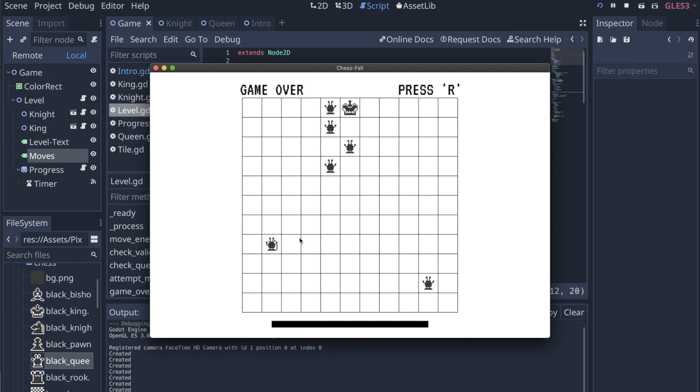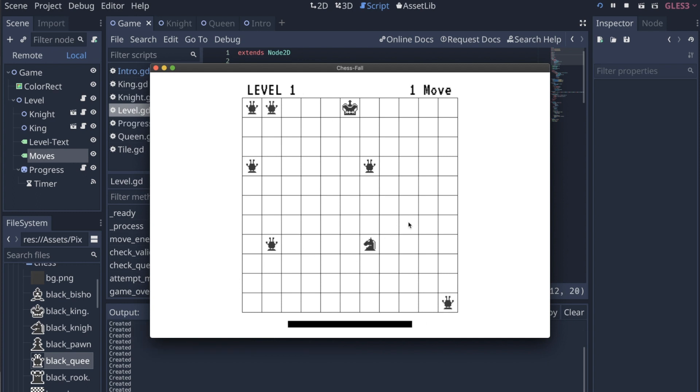The game is actually extremely difficult — it's almost impossible to get past level two. Because after the board is randomized twice, the queens are just impossible to get past most of the time.